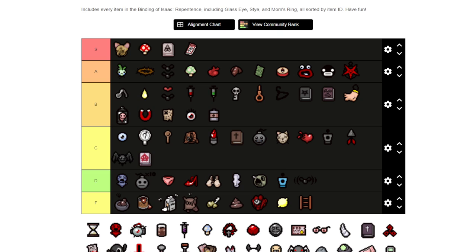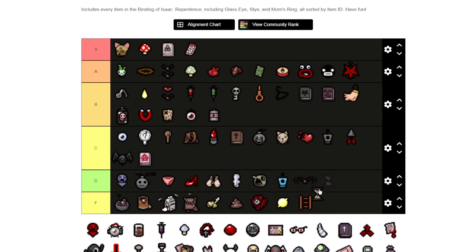The next item I want to say C because situationally it could be really good especially if you've got Brimstone bombs or certain other bomb effects. I think it's every three or four room charge. Anarchist Cookbook I'm going to put in D range because it can slow down enemies for a short period of time — it's okay, I don't normally pick it up.